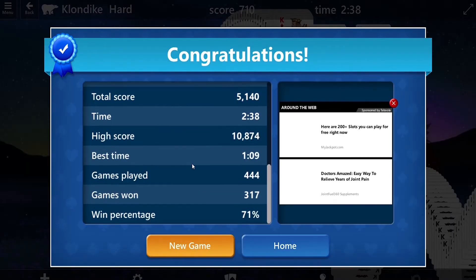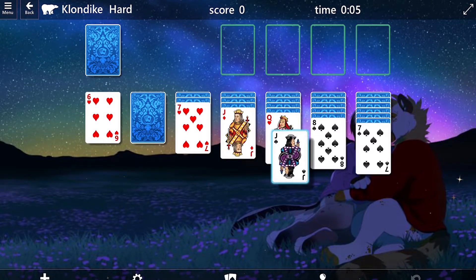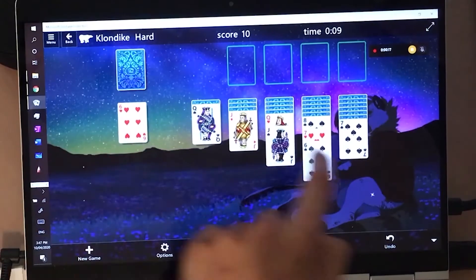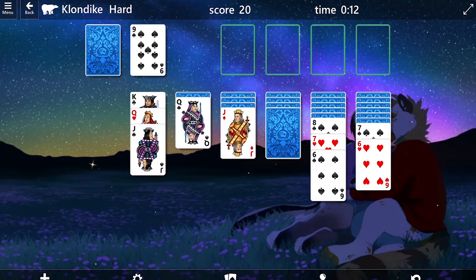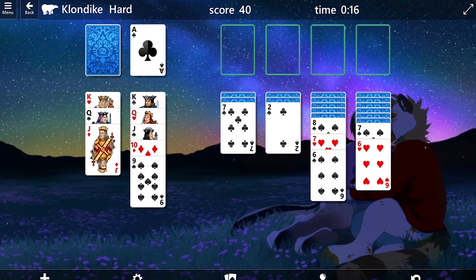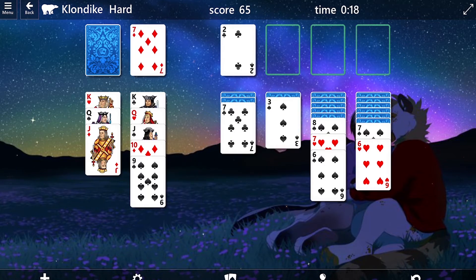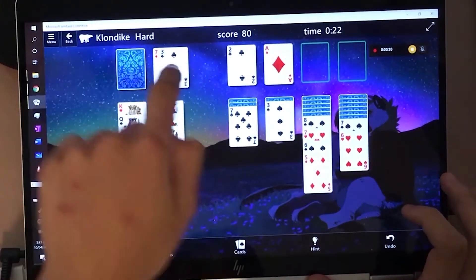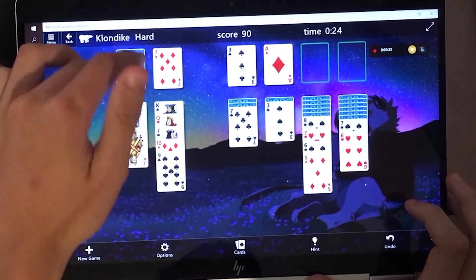Generally quick and easy solve. A nice 2 minutes 38 on that one. Despite mouse being the most conventionally accepted way to play solitaire, my all-time favorite is playing solitaire with touch. Touch is good because you can have more than one input on the screen, whereas mouse is stuck with one input.